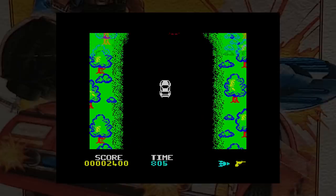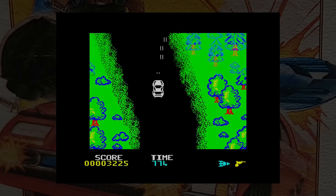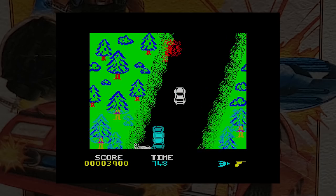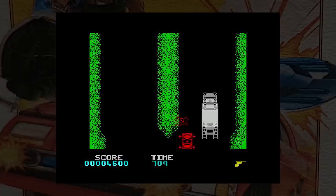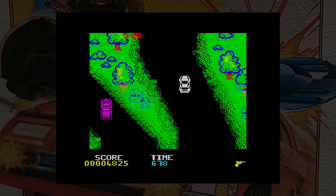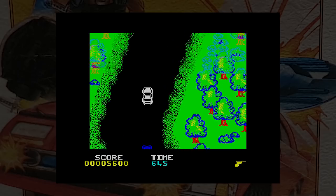You head off shooting anything that can be shot and trying to keep on the road. If you don't drive fast enough, things will appear from the bottom of the screen behind you, so you have to keep your speed up. Some cars cannot be shot, and you have to either avoid them or push them off the road.